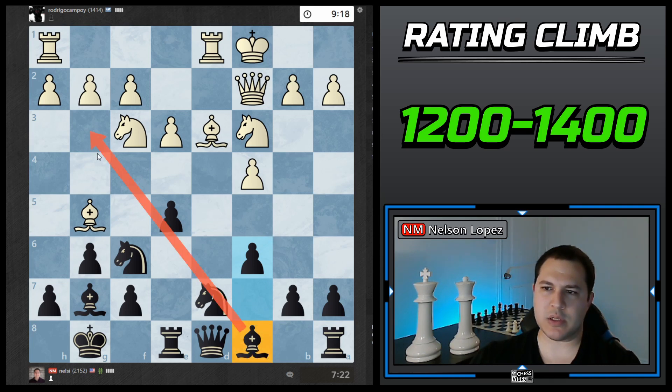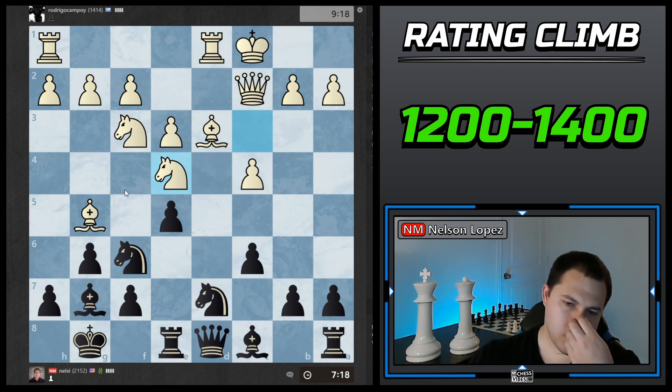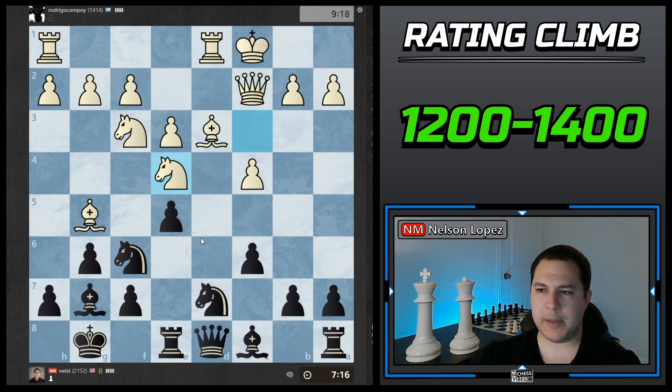I think I would have liked this bishop to have been on g4 — I think it would have been easier to play. Alright, so here's the pin. I think we just move the queen somewhere, maybe queen c7, and then we've got this defended twice so we don't have to worry about that. It also gets out of any discovered attacks. That keeps control of this square so he can't go there right now.